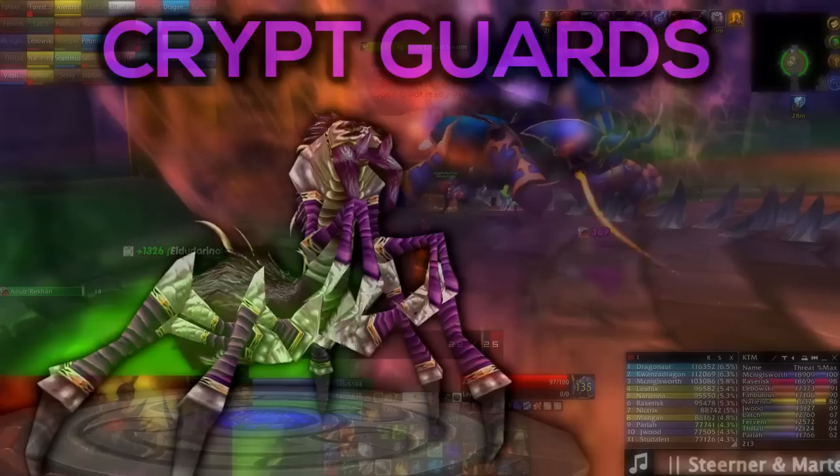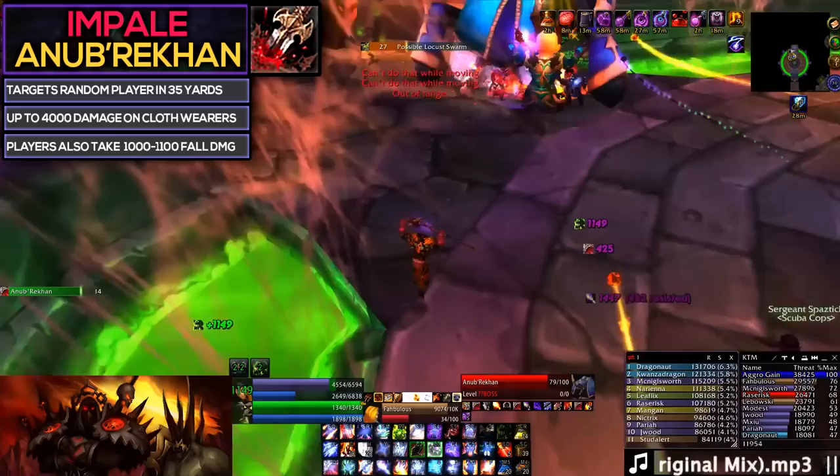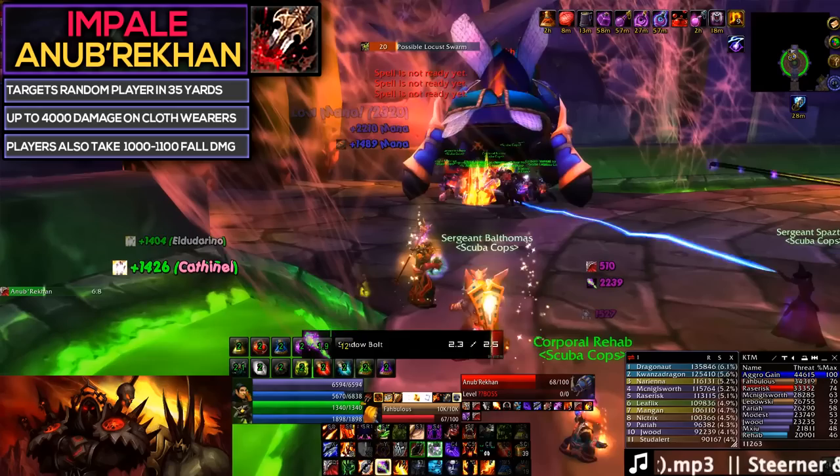While your raid is finishing up those Crypt Guards, let's now start focusing on Anub'Rekhan. The first ability you'll probably see is Impale, which is a long line of spikes sent out toward a random player that does heavy physical damage while also throwing any affected players up into the air and causing them to take fall damage. Your raid needs to spread out in a semi-circle around Anub'Rekhan, and healers will need to quickly spot heal any players knocked into the air so they don't die from fall damage.